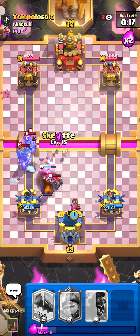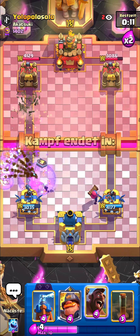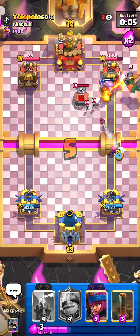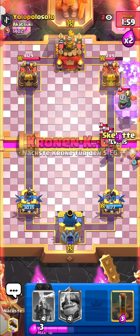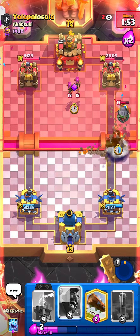Should be fine. Going for the Skeletons and Firecracker should pretty much damage down everything. The Log is going to take down the Archers — pretty nice. I'm going to go Hog out over here and then go for my Ice Spirit. The Hog Rider just ignored that Tombstone — that's so funny! Okay, another Firecracker and then Skeletons. Oh, we got Arrows — I'm going to pop the ability. I don't want my Mighty Miner to die into that Inferno Dragon.